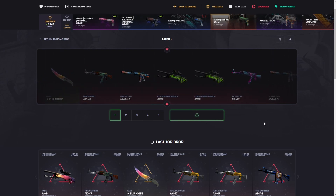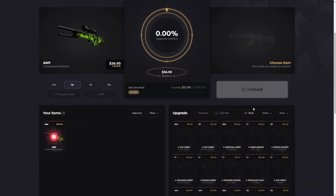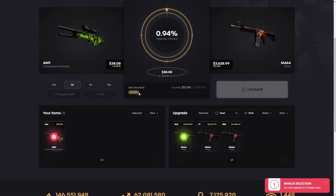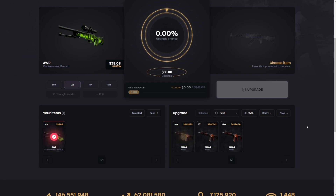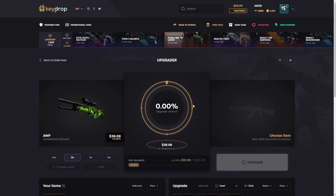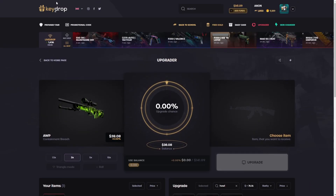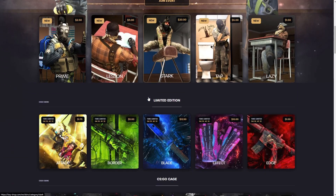These Containment Breach drops are quite frequent, which is good — they are profit when you get them, 38 bucks. Let's go to the upgrader. Can we even do a howl upgrade? We're gonna need something pretty crazy. We might need a bigger amount of items — gonna have like a three or four percent shot. I'm not sure if it's very likely.